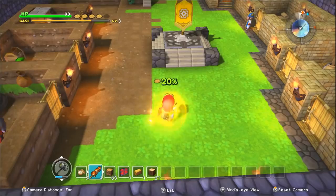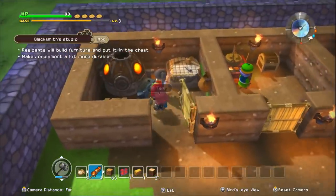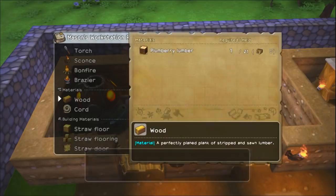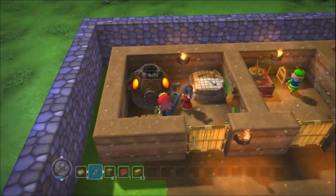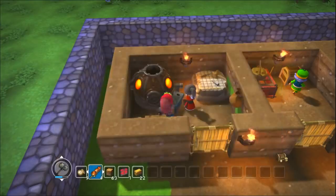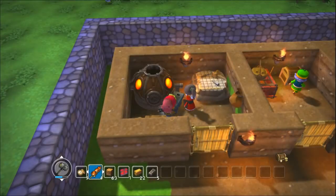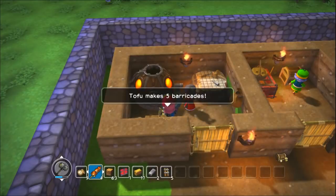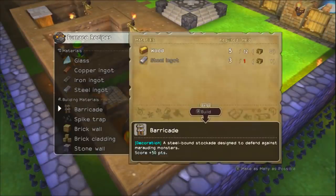If only these monsters knew they could just walk in the back door. Now I have wood. I need more steel — I need more iron to make more steel to make barricades. I can do it twice — that may be enough barricades.